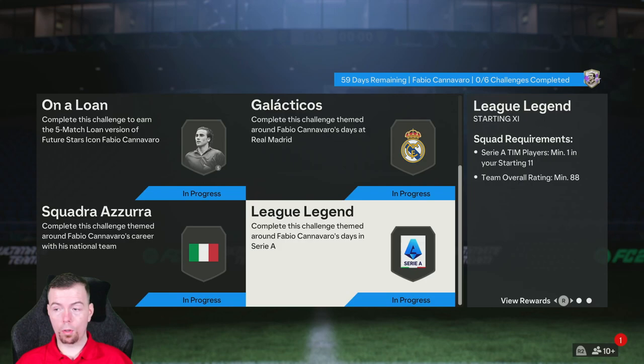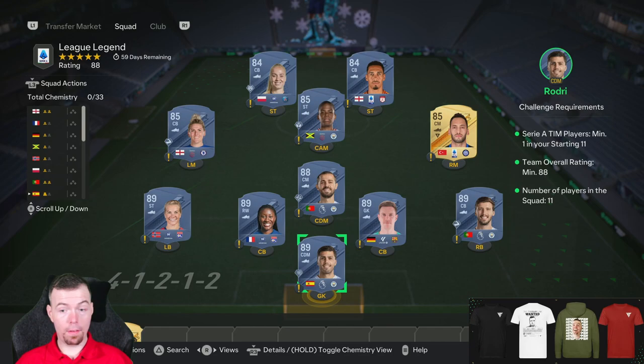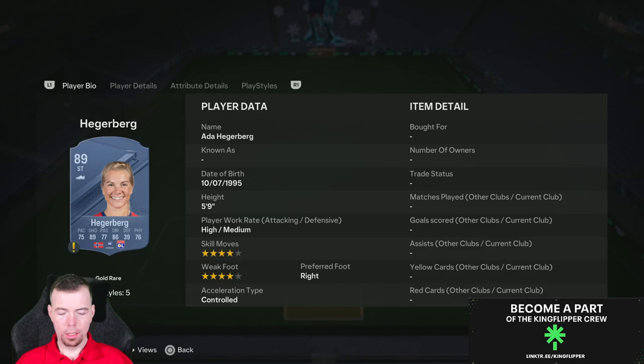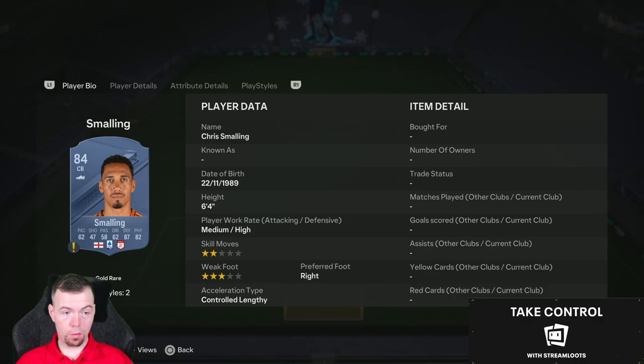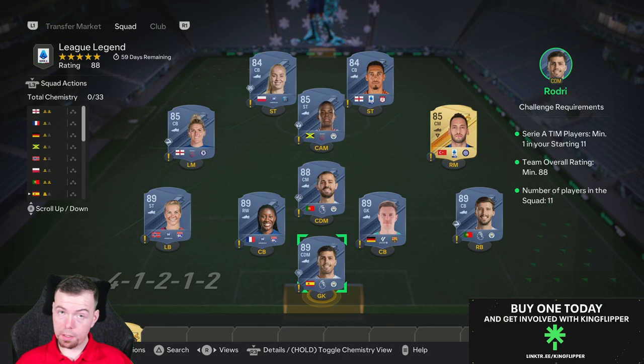Then we get into the League Legend, which is an 88-rated team with one Italian league player. Three 85s and two 84s for the Italian league requirement. At 89-rated cards, 30k each at the moment — Rodri, Ribery, Testegon, Diani, and Hegerberg. Bernardo Silva is 20k, so 88s are fluctuating a bit. Kallen Oglu and Bright are among the cheapest Italian league 85s at 4.9k. Smaldini is one of the cheapest 84-rated Italian league players at 2.3k along with Dudek. Just under 190k at the moment — 189.3k — so you're looking between 185 and 195k for the 88-rated team. You do get a Mega Pack, which is a 35k reward.